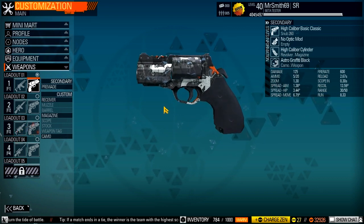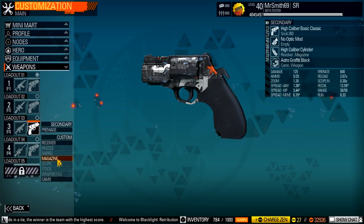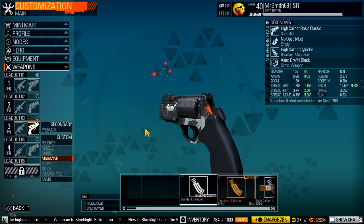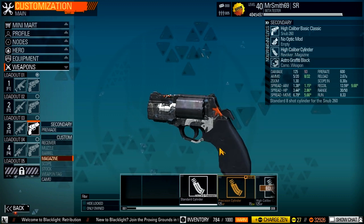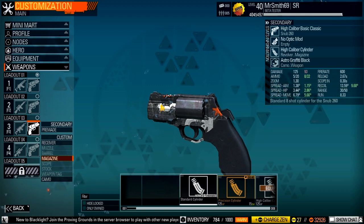There are really two different ways you can run it that I approve of. You can run it stock with its regular cylinder and it does 93 damage, and you get eight rounds in it, and then all the stats are increased — it's better overall.